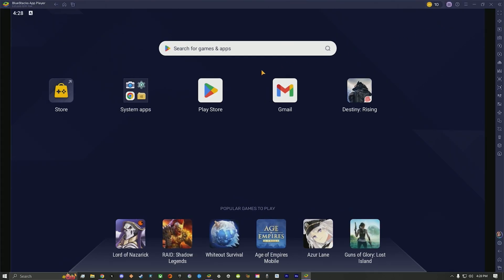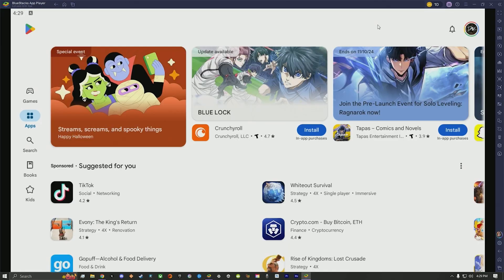This will boot up the emulator, and once you're here, you're going to want to open the Google Play Store. Make sure when you log into the Google Play Store that you use the same email that you used on the Destiny Rising website.